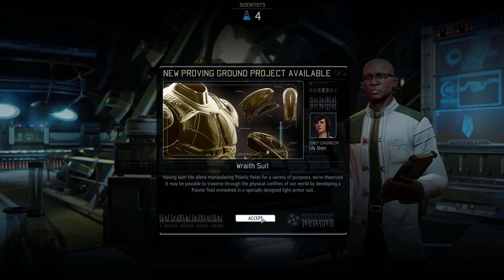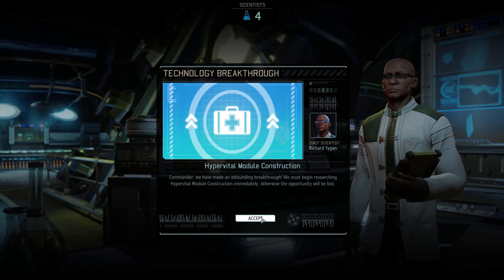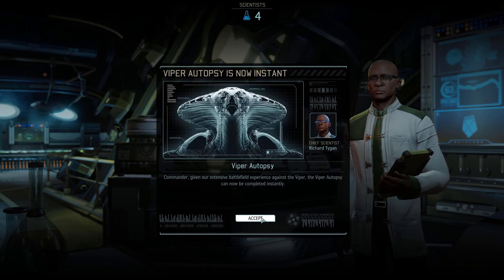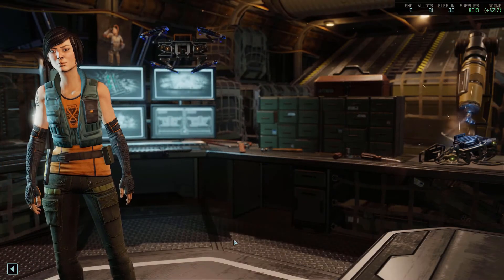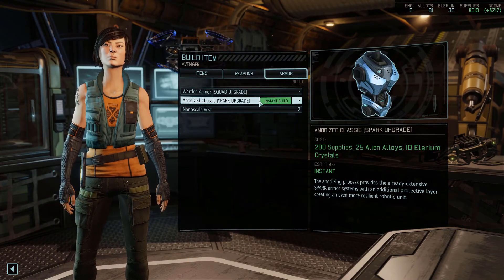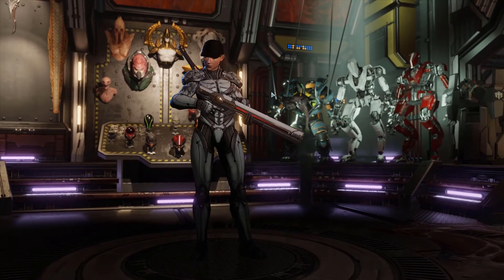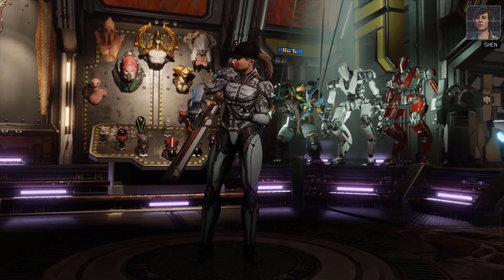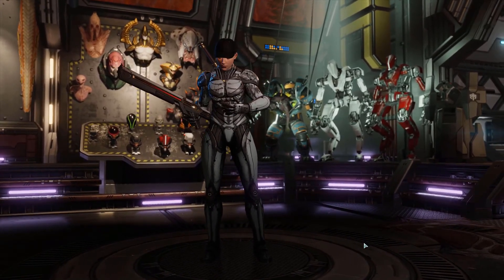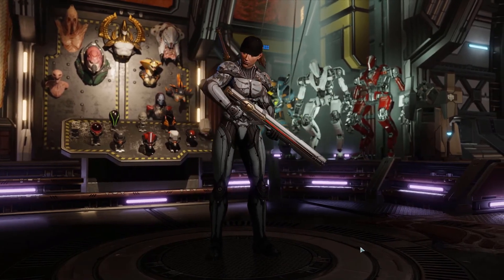We're gonna head over to engineering after this and start researching all these other things they're throwing at us. Things are looking up. In engineering, we'll go ahead and build ourselves some power armor — there it is, the Warden armor. We'll get the Warden armor first and then get the anodized chassis for the Spark units, but sadly that will have to be next time. Either way, we've got power armor and it looks badass.